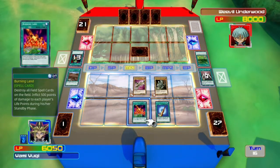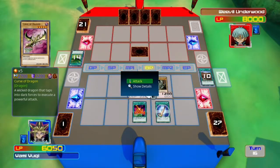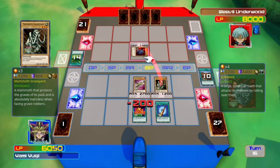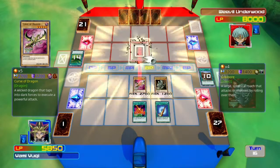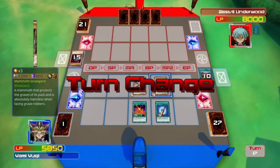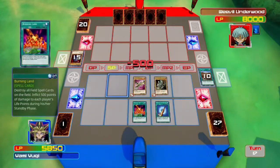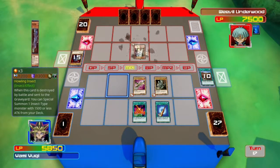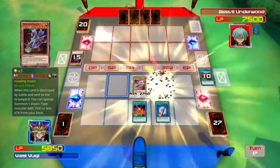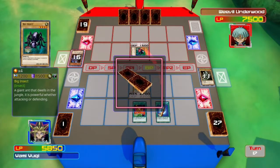Yeah, I was kind of contemplating whether to use Burning Land — maybe wait or something. But it's not too bad because it chips at his life points just a little bit. That's the main reason I would use Burning Land against him, because you want to chip out as many life points as you can.